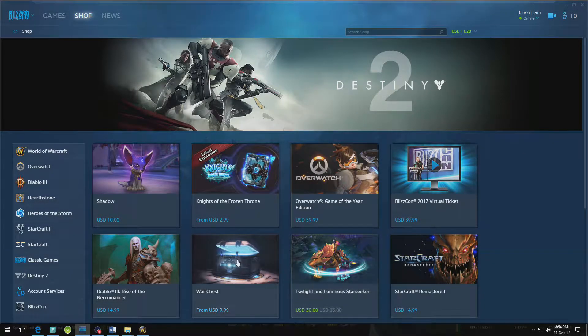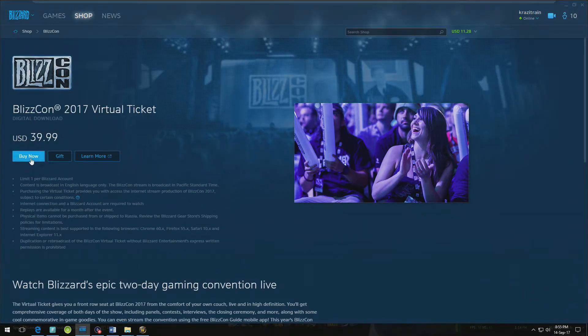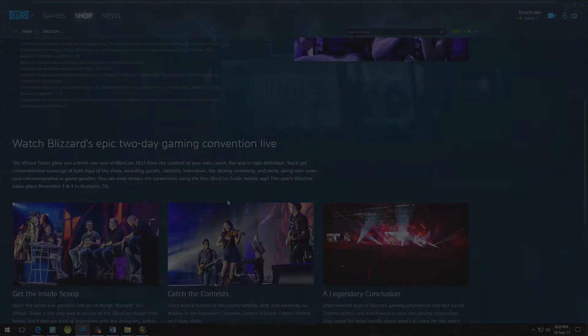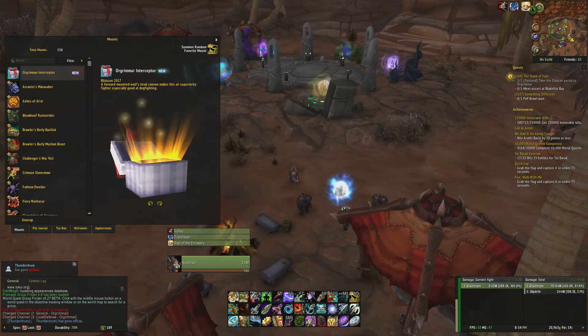All you need to do to get your hands on these is to buy a Blizzcon virtual ticket. This is purchased from the Blizzard store for $40 US or three WoW tokens, which will set you back around 500,000 gold. Once the transaction is completed you'll get the achievement without even needing to log in.